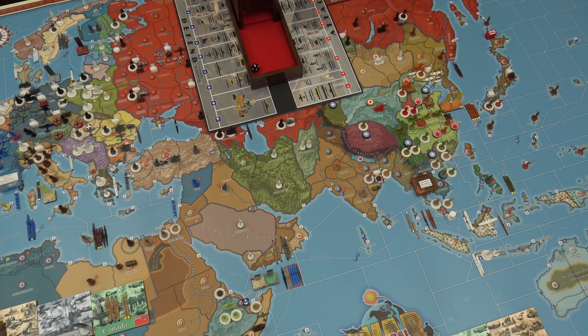Great Britain collects 16 IPP. They didn't have any saves, so they have 16 in the bank. FEC collects seven, but they did have one saved, so they have eight in the bank. ANZAC collects five, but they saved two, so they have seven in the bank. And that concludes the Commonwealth turn.